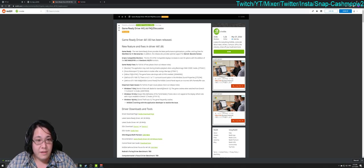The new features in 441.66: it adds optimal support for MechWarrior 5: Mercenaries and also adds support for Detroit: Become Human. They also added some new G-Sync compatible monitors — the two main ones would be MSI's MAG 251RX and ViewSonic's XG270.